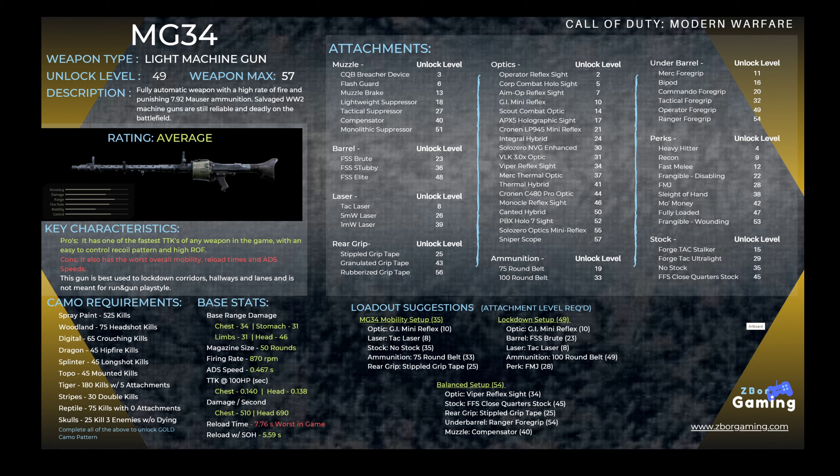Camo requirements are in the bottom left-hand corner — feel free to pause the screen and take a look. As far as base stats, it's 46 damage to the head, 34 to the upper torso or chest, and 31 anywhere else to the lower torso or limbs. It only comes with a mag size of 50 rounds and has a fire rate around 860 to 870 RPM.